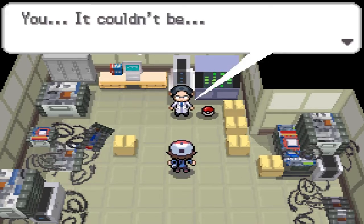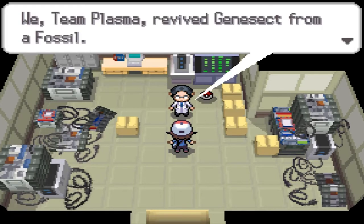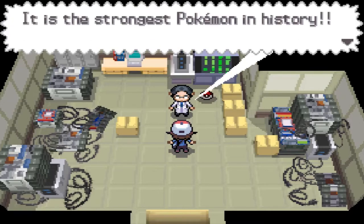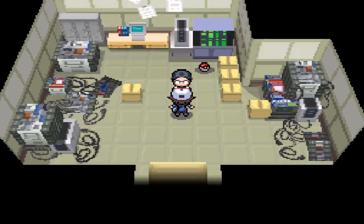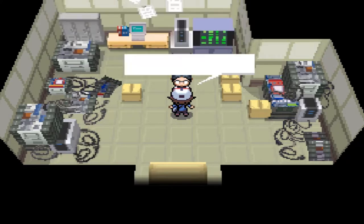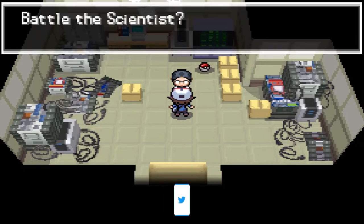Here we are in the little secret location. We go in and someone notices you — 'You being here means you came to learn the secret of Genesect. We, Team Plasma, revived Genesect from a fossil, then enhanced the Pokemon with the power of science. It is the strongest Pokemon in history. But our lord N was not interested in a Genesect modified by science. Science damages the natural beauty of Pokemon. So our research was halted and this facility was closed. However, the Genesect research is all mine. If you want to know Genesect's secret, you'll have to beat me in battle.'